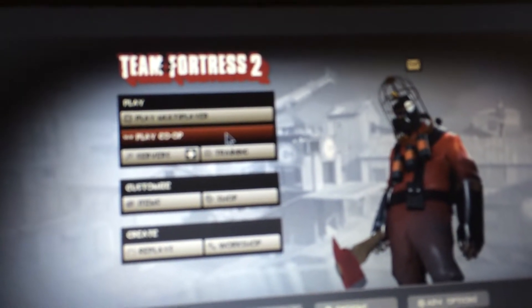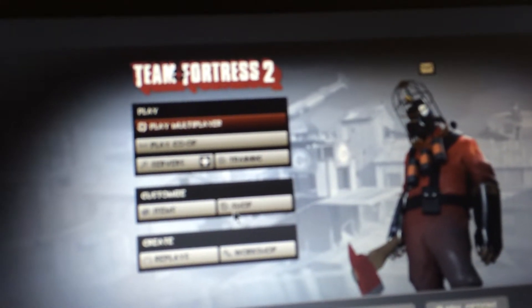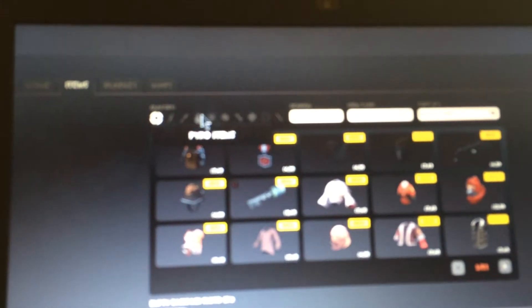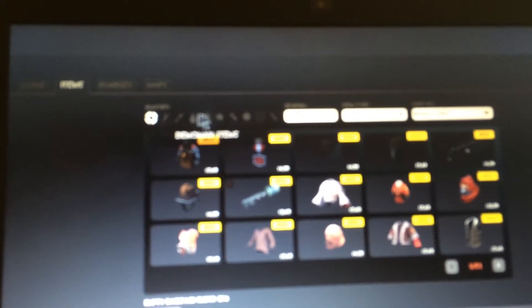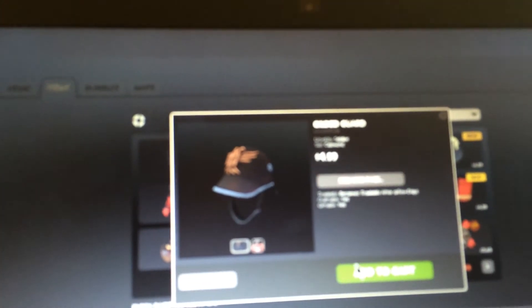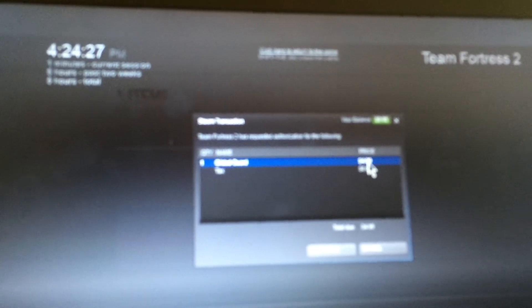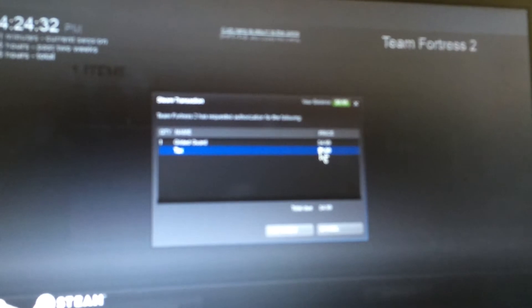Yes, you are going to need real money for this. Okay, I turned off the music. You buy it with hats — like, add it to your cart, then go to checkout. You're going to need a Steam balance from your Steam account, and it will show you the taxes — mostly nothing.